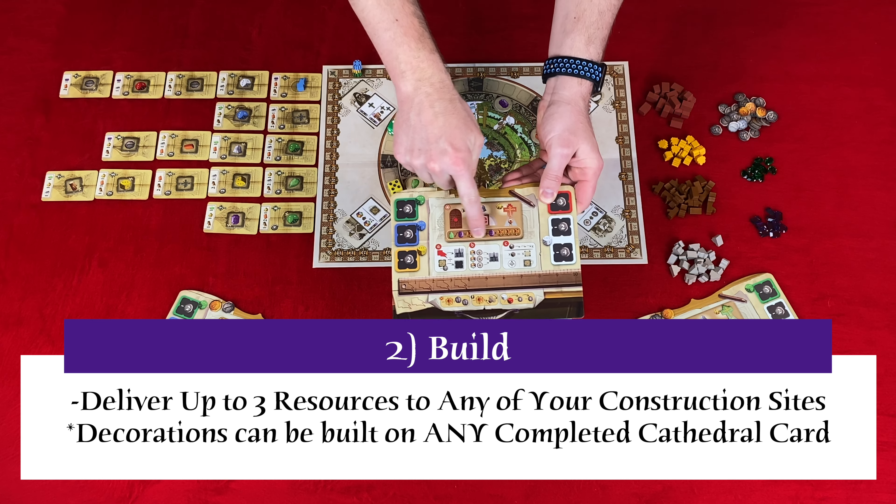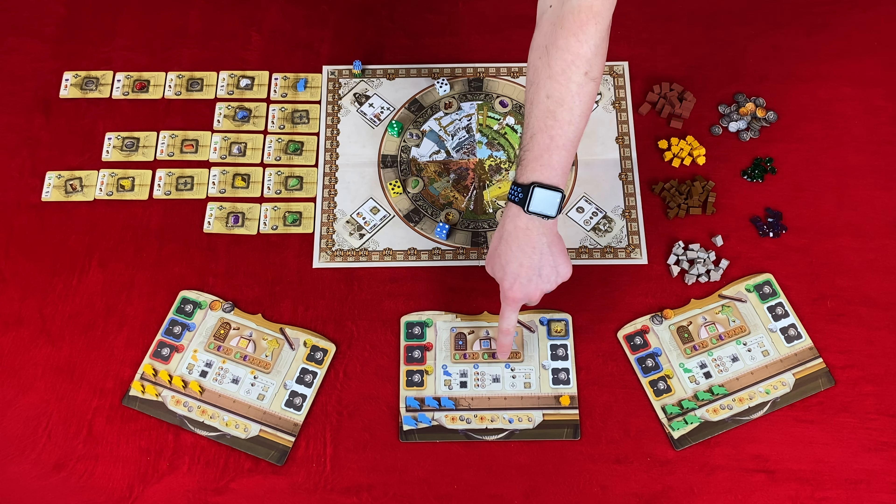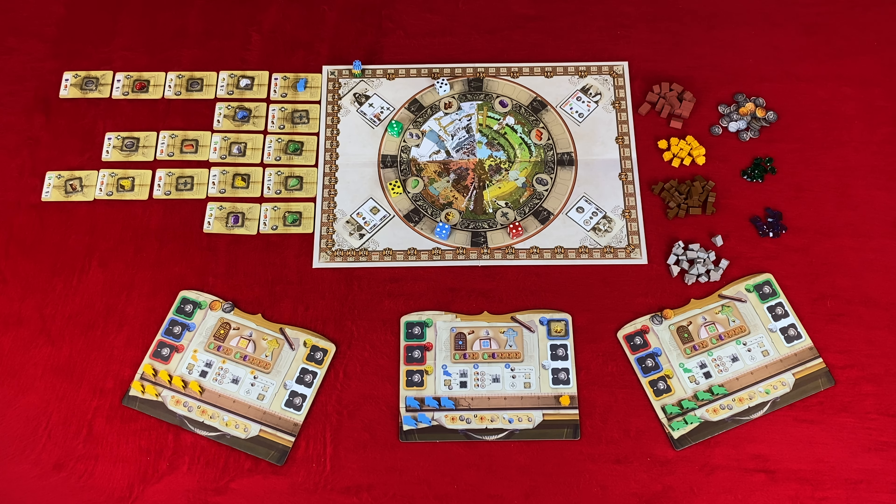The second available action is to build sections of the cathedral. You will deliver up to three resources to any of your construction sites to build and/or decorate. When the building is complete and all required materials have been delivered, the materials are removed and placed back into the general supply. The player gains recognition and rubles, and the card is flipped over, keeping your banner on the card. If there are any unfinished sections below, that player is penalized one recognition per finished construction above their card. When choosing to decorate, you can decorate on anyone's completed construction by delivering the material and zero to two jewels, gaining prestige for the jewels. These give in-game points and increase your presence in that tower.